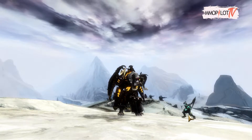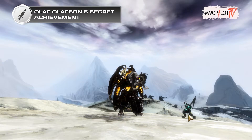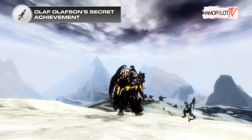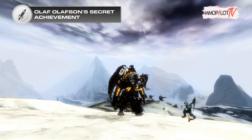Once you understand what you need to prepare, you can proceed to the next step: Olaf Olefsson's Secret achievement. Here you need to explore the entirety of Drizzlewood Coast and find the map pieces to discover Olaf Olefsson's treasure key. There are five objectives in this achievement.